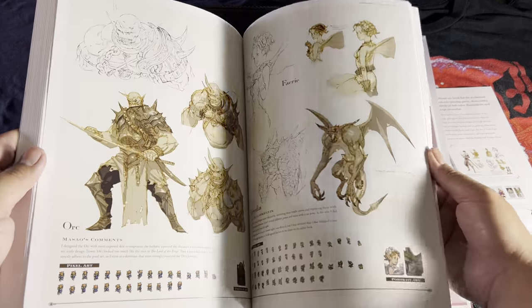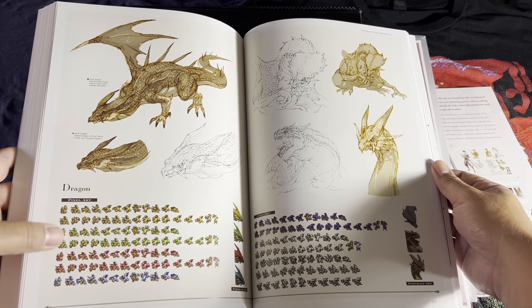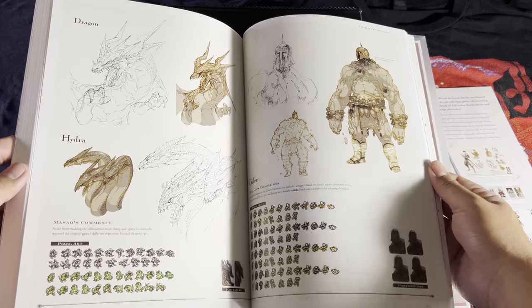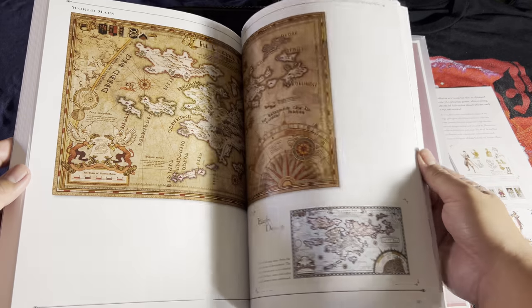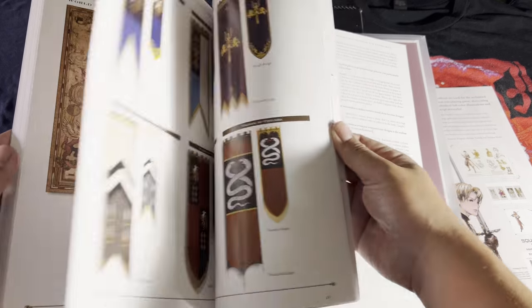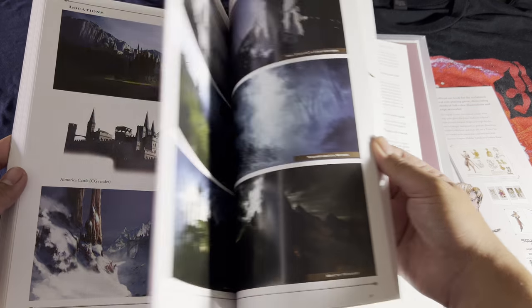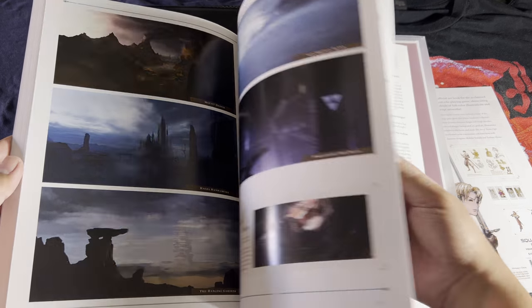And a little bit of the beastie area as well. It's cool — they have the pixel art down here too. Overworld map, and then the various locales of the game as well.